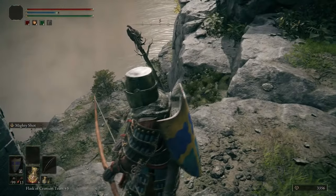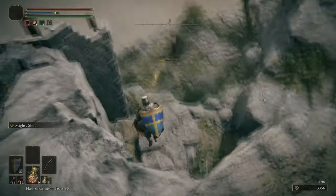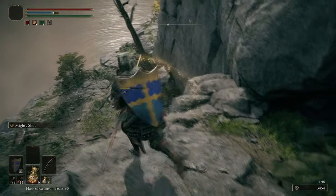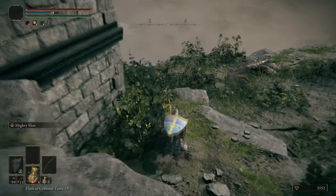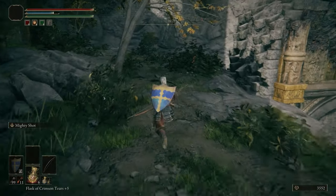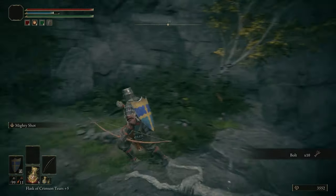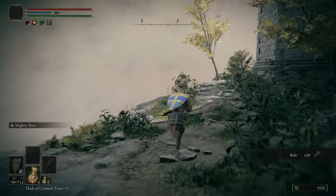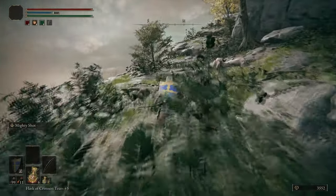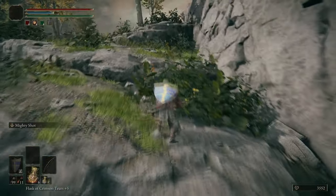Here we're using the bow to take care of these eagle enemies — specifically called Warhawks. If you don't take them out with the bow, fighting them normally is an unbelievable pain in the ass, so it's better to just take care of them at a distance. We're using fire arrows here because one Mighty Shot fire arrow will kill one Warhawk, and that's exactly why we told you to save them. It's just much easier to progress through this part that way.